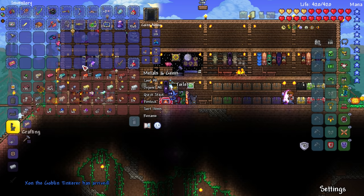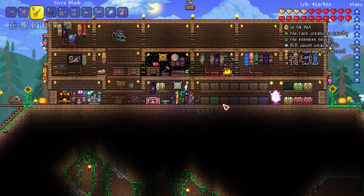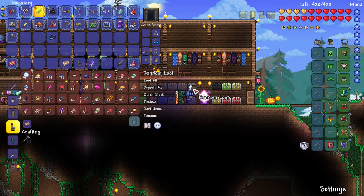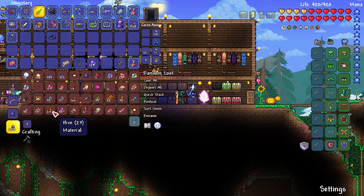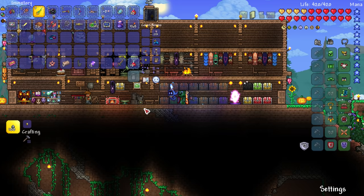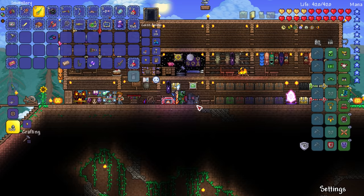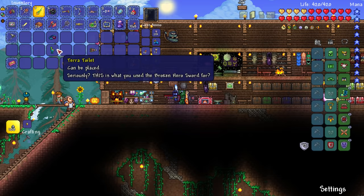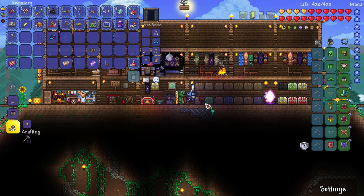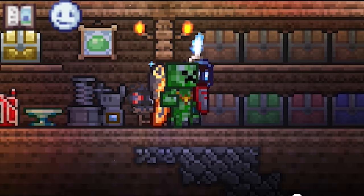There you go — boom, six iron right there! We need some vertebrae too — I forget if you need five or six but there we go. Let's make the mechanical worm as well — boom, got another one we could summon. And there it is — the terra toilet. We already made the terra blade so why not? Let's place it down where the guide is — get rid of the chair and put a terra toilet there. Can I sit in it? I can — I'm on the toilet right now!